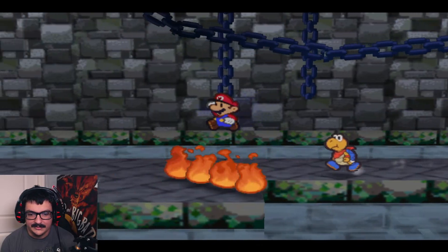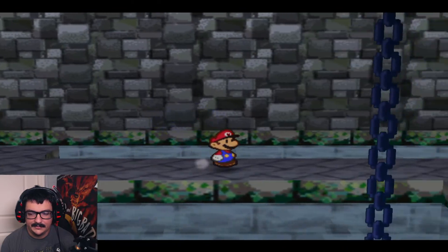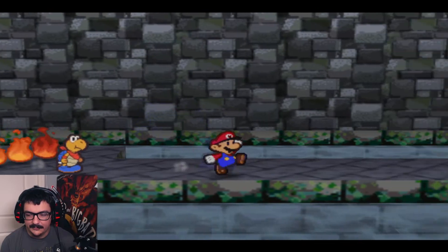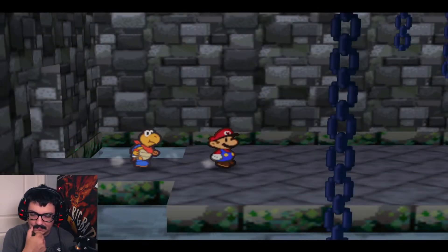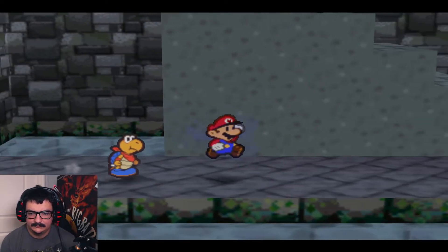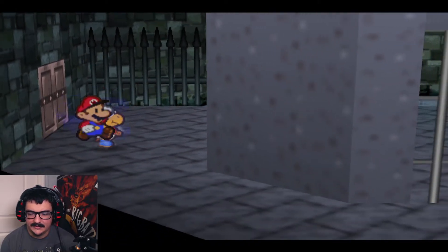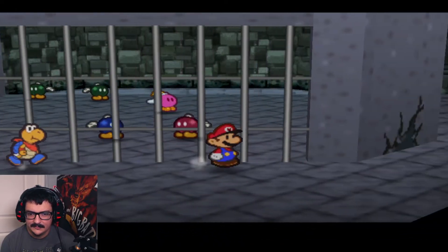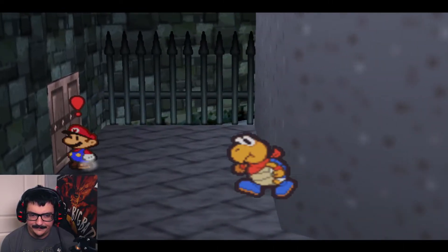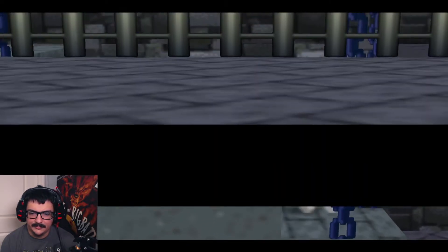Wow, we barely dodged that. Key! We just lose one health for hitting those — not the end of the world. Okay, now let's see where this door leads. Oh, this leads to the prison. A couple of bombs in there, nothing we can do about it now. But now we can unlock the door to the room above that.